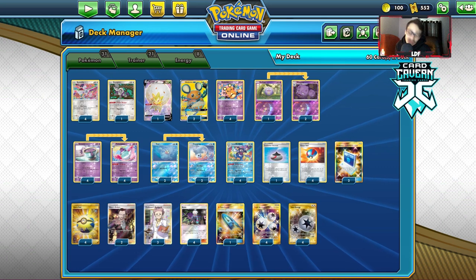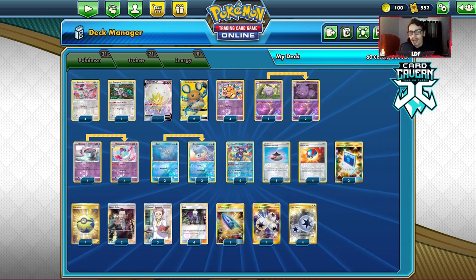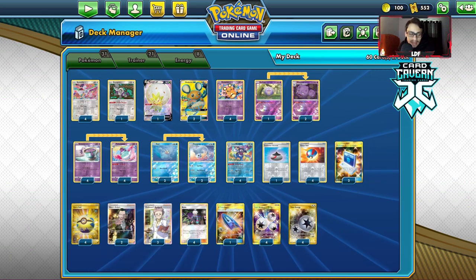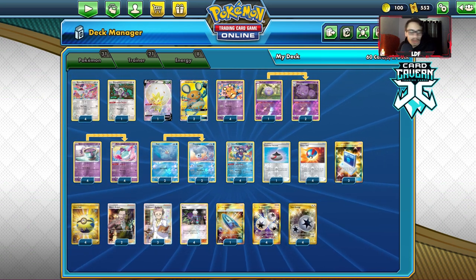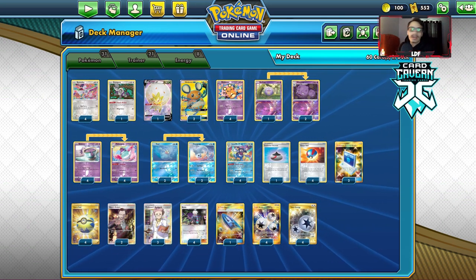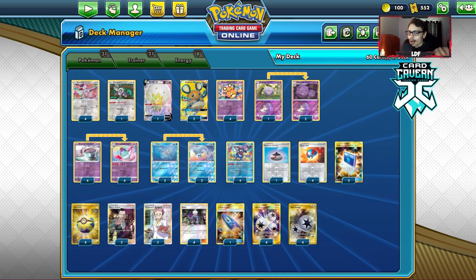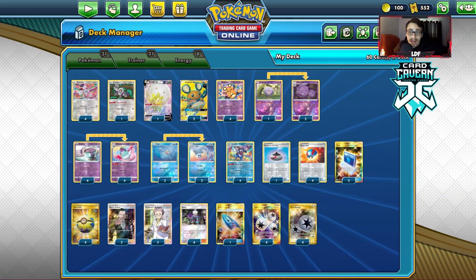Round six was against Centiskorch — a green Centiskorch deck with Wonder Labyrinth, which is very bad. Wonder Lab isn't insanely scary because you have Triple Energy for Polteageist, which lets you attack with Wonder Lab in play. But it was still bad, and they did find it. I got lucky — they were bricking throughout most of the match and didn't use many Supporters. When they were in topdeck mode, I bossed up a Centiskorch, put a Double Twin Energy on my Bunnelby, hit the Centiskorch — it was trapped in the active, they didn't draw a way to move it, and I finished off to win.